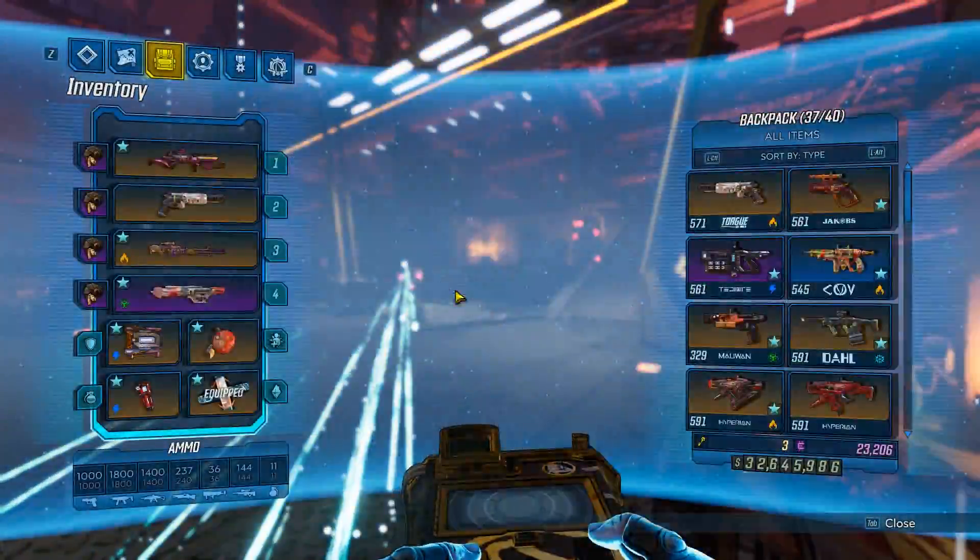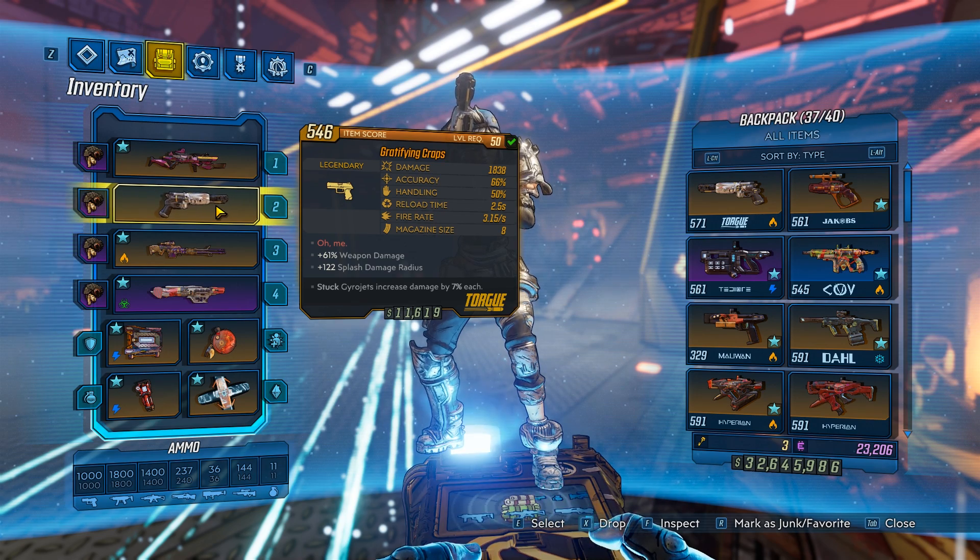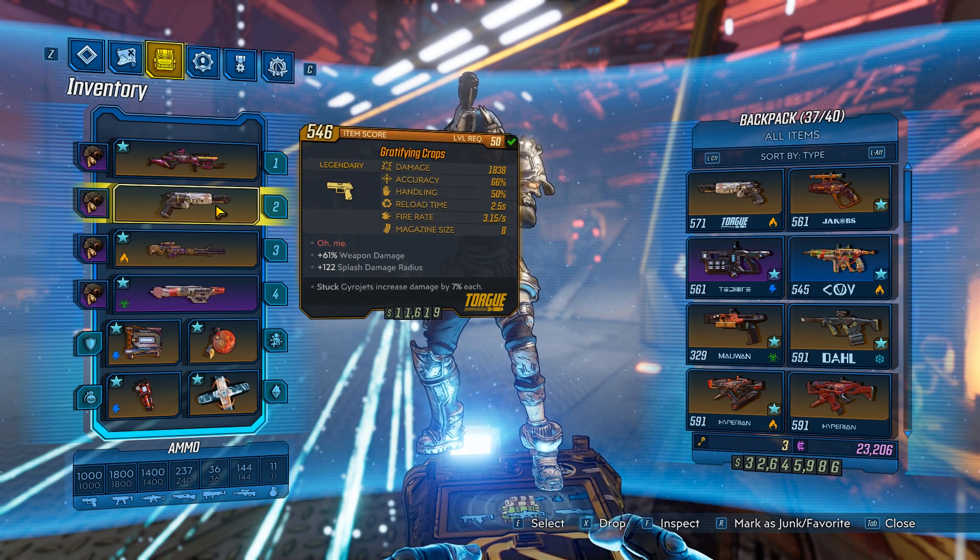Final thoughts on the Craps: it is a very strong weapon. It's really good for mobbing. For the normal enemies, use impact mode, and for the tougher enemies, use sticky mode. I'm pretty sure this would also work pretty well for bossing, but you probably want to match the elemental weakness — like fire for flesh or shock for shields. Overall, it's a good choice of a pistol, and I would say pick it up and try it for yourself, guys.